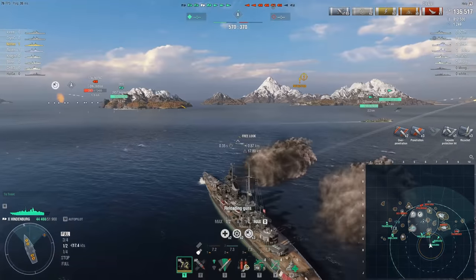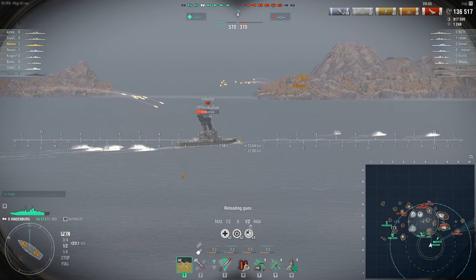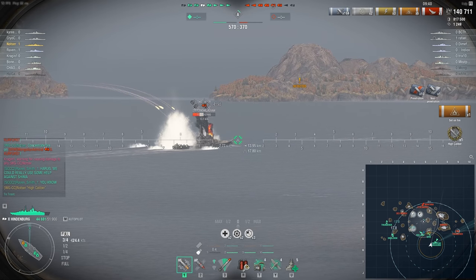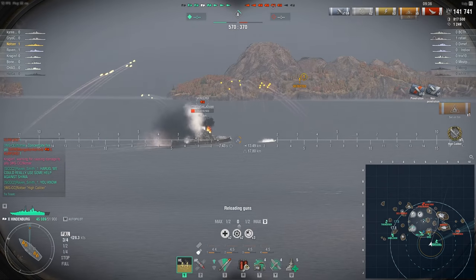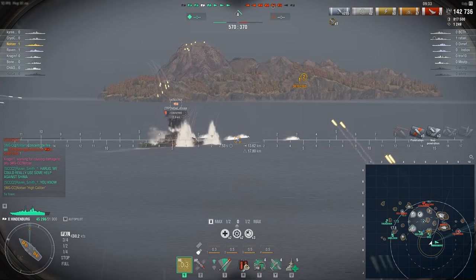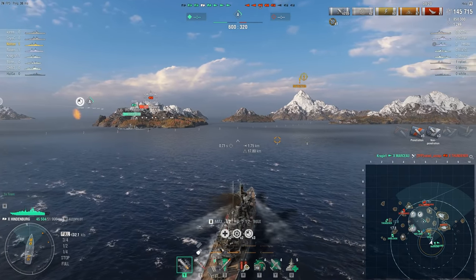Because the Thunderer angles a little bit, I decide to use HE. German AP drops off a huge amount at any angle, but you can always use it as an extra boost to your damage output. A couple of broadsides and there's 10K, 10K, 10K — and then all of a sudden, he's dead. That's the way you want it to go.